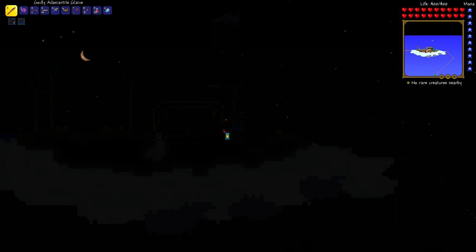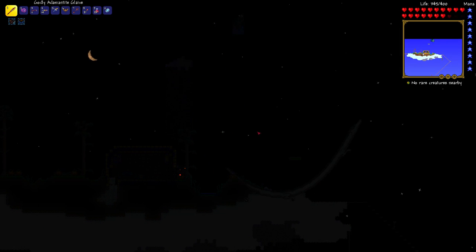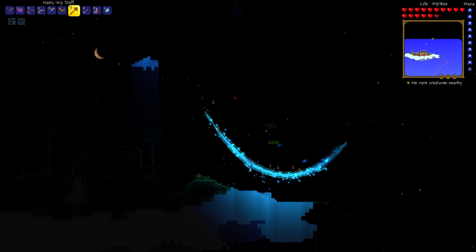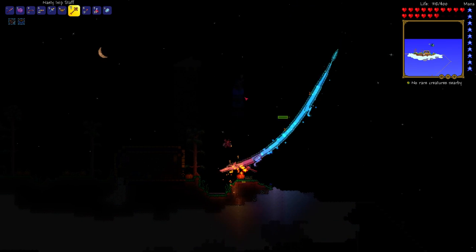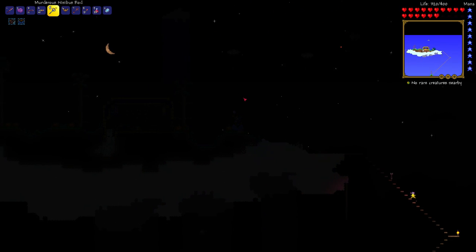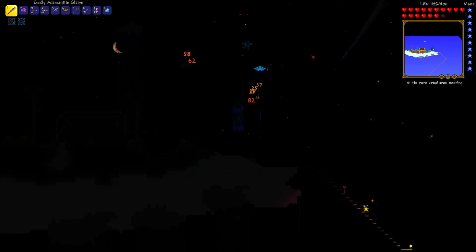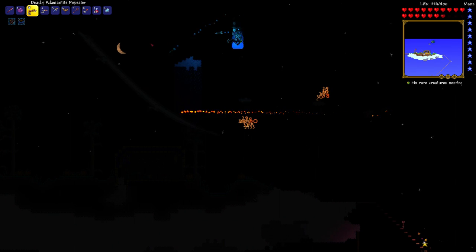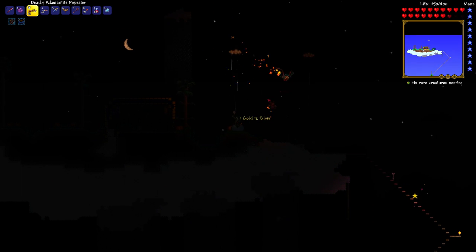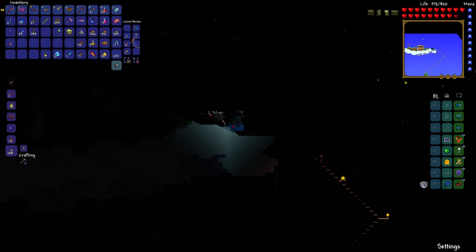It's easiest to fight the Wyvern in space because of the low gravity — you can jump quickly and dodge. Having a bed here means you can set your spawn point to the island, and then you're going to spawn right here. You can basically just fall from the island and beat him up a little on the way down. You can set up nimbus rods higher so he'll come down and get hit more easily. Basically you want to be able to dodge out of his way and do some damage. I've got 21 souls of flight now, so let's show you some other stuff.